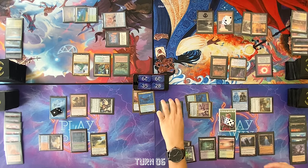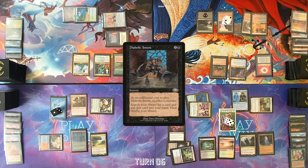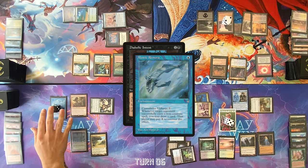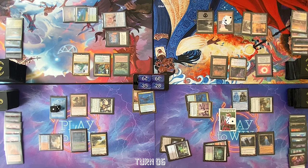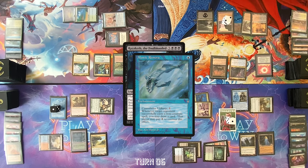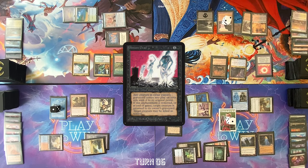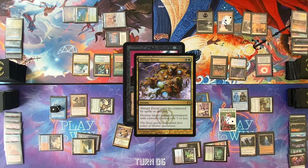Pay a green and a treasure for black and sacrifice Flintwild Elf to cast Diabolic Intent. Mystic Remora trigger — pay for it. Cast Animate Dead here — Razaketh. Can I draw a card? This time you can draw. There's a trigger here I can respond to — Abrupt Decay targeting the Animate Dead. Well, that would do it. All right, I can't say anything about that. I have to pass. I'm not going to pay for the Mystic Remora. Draw a card.